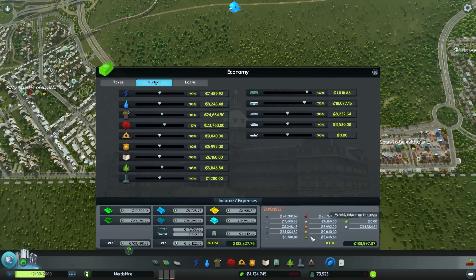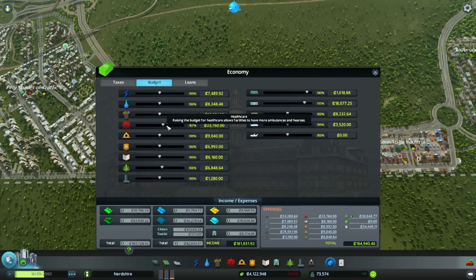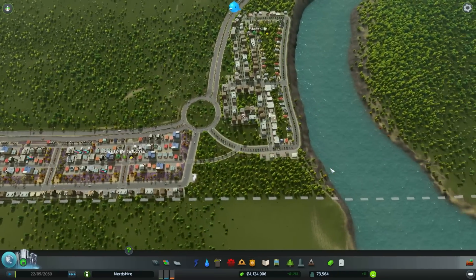Currently spending a lot of money and losing a lot of money - why am I losing money? I really don't understand. I'm going to bring the fire budget down because I don't think I need it at 105%. Medical care can come down too - I don't think it needs to be that high. And we'll bring the decoration budget down a little bit because it's already being boosted by a policy. So that might be alright - we'll see how that goes.